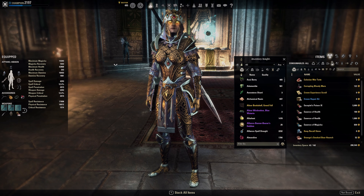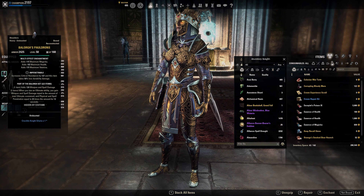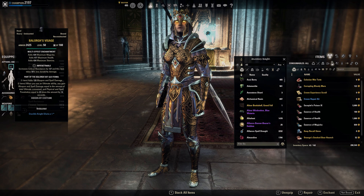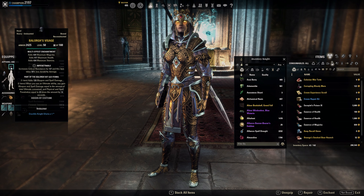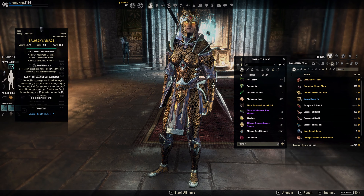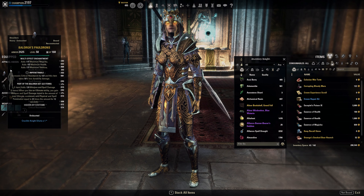Coming to our armor sets — as I said, I have two pieces Barlock, two pieces heavy and impenetrable. I went for a more tanky approach, but if you want to go more damage you can go full Divines on everything. Here I just chose two times impenetrable heavy with the Prismatic enchant.